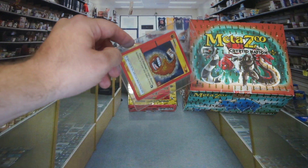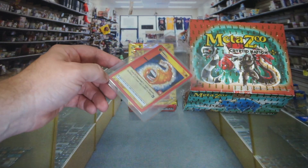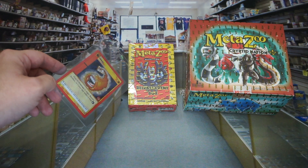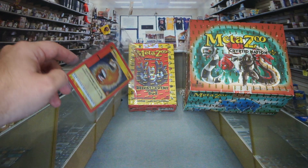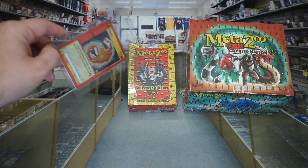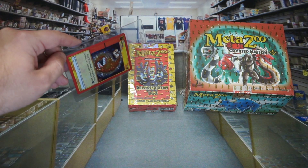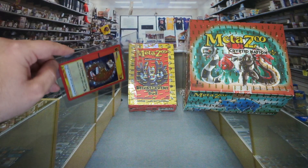You get the first edition box with 36 packs, plus the box topper, the release event box which has three packs, and a promo card and deck. We're actually going to go ahead and open that in this video, because I have such a hankering to crack some packs.